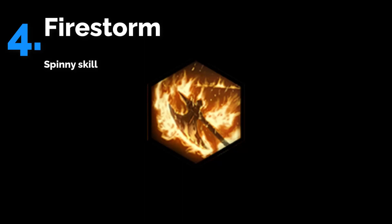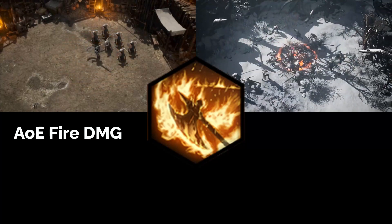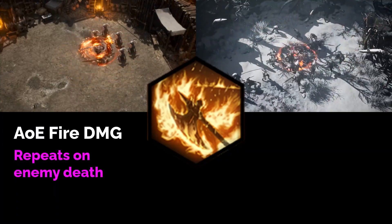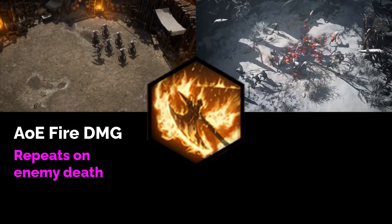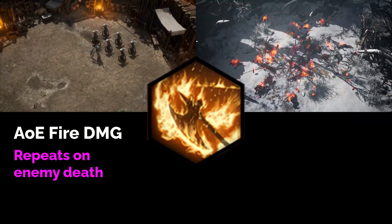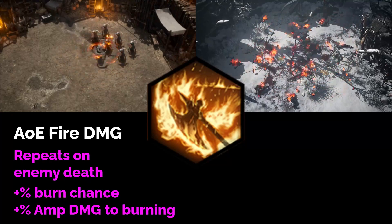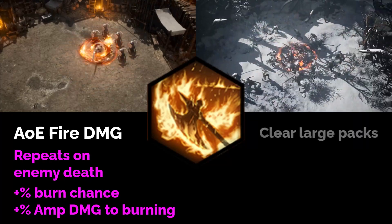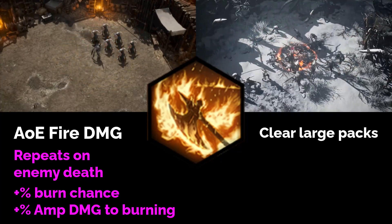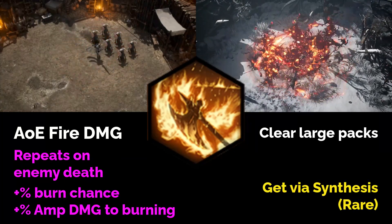Firestorm is a spinny skill. The special thing about it is that it repeats on enemy death, and the repeat deals over double the original damage of the skill. It also has an increased burn chance and deals increased damage to burning enemies — it looks like a great way to blow up large packs. Unfortunately, this skill is only available through rare synthesis, so it's going to be kind of hard to get.